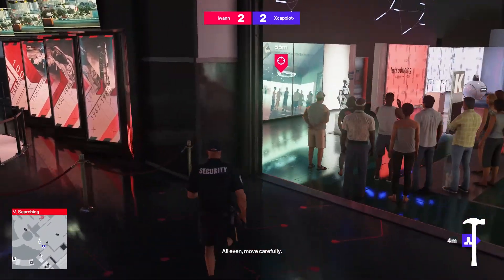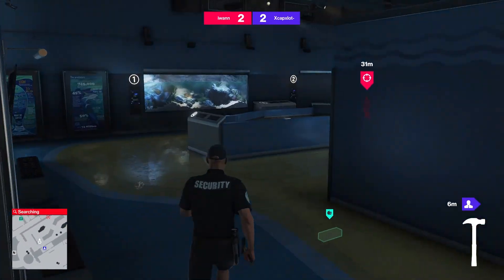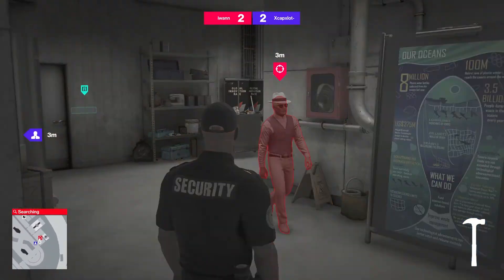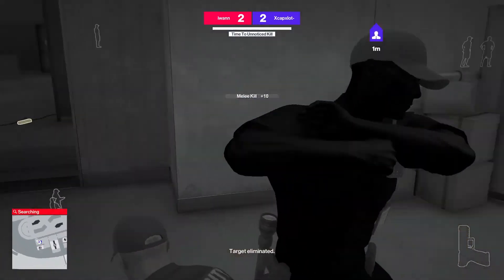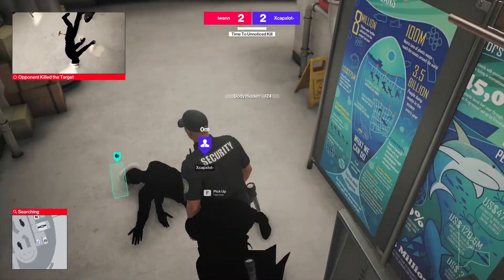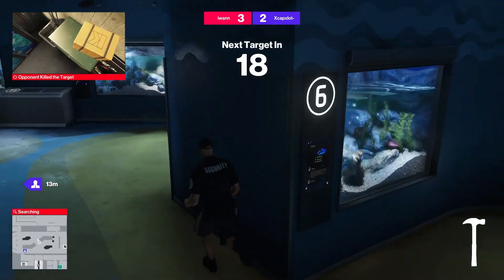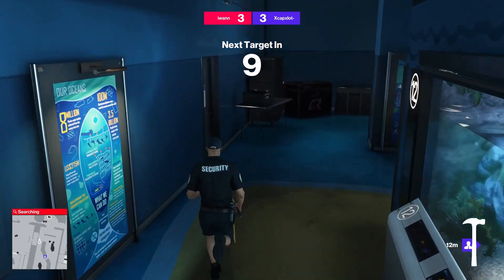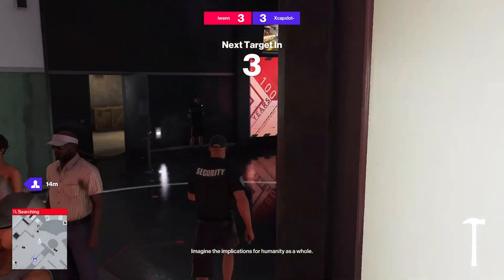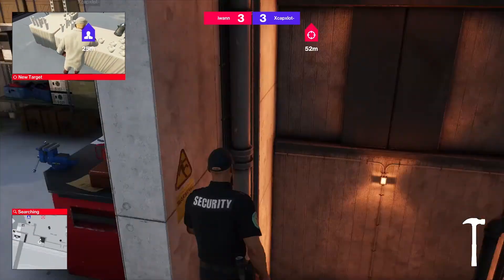All even. Move carefully. Target eliminated. Kill. Score 3 to 2. Score 3 to 3. 9, 8, 7, 6. New target. Find and eliminate. 2, 1.